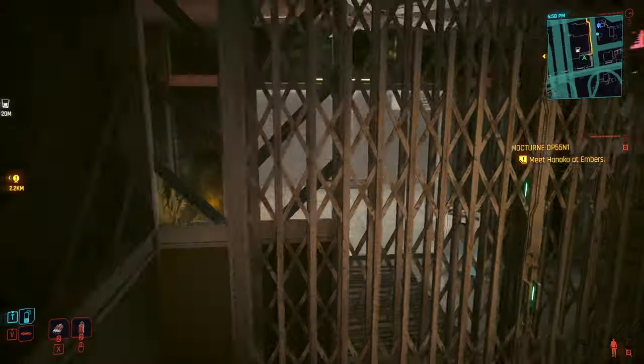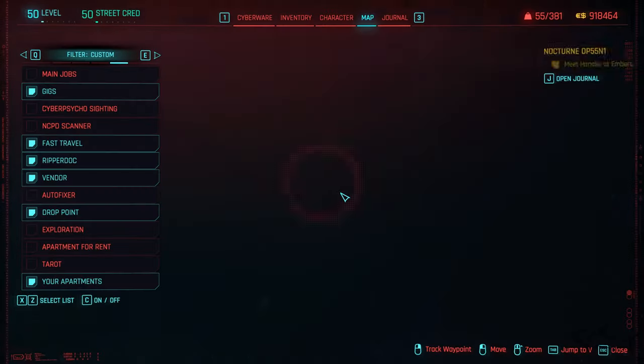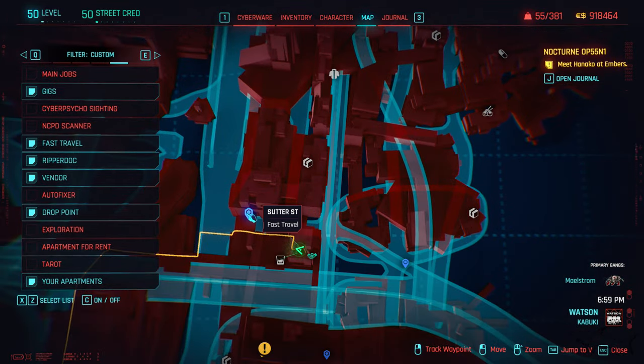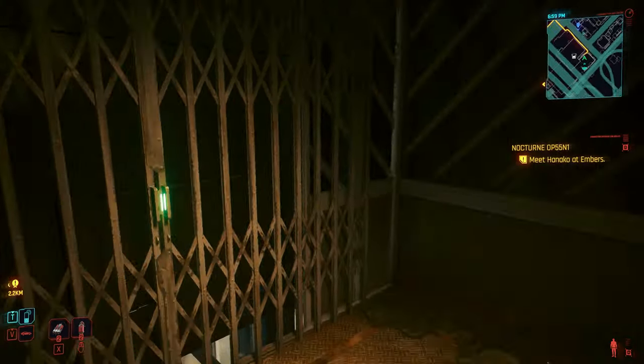The pistol is gonna wait for you exactly as you enter inside the building. Go to the 13th floor — this is how the message from Regina Jones gets triggered. Wait a few days, trust me it will come, but only if you completed the Skippy mission. Then you're gonna get the pistol for free.